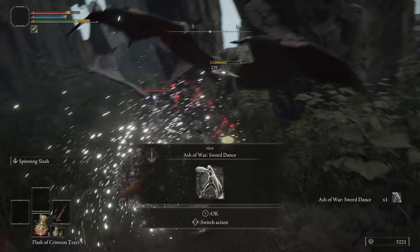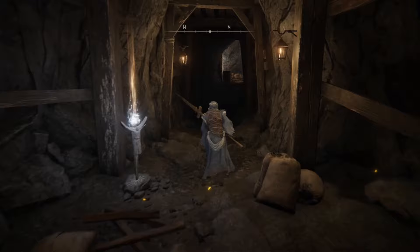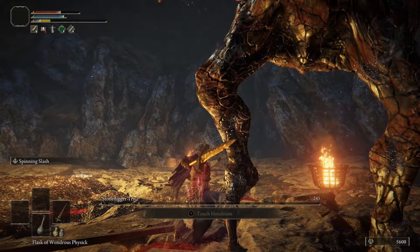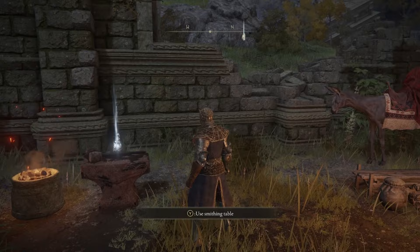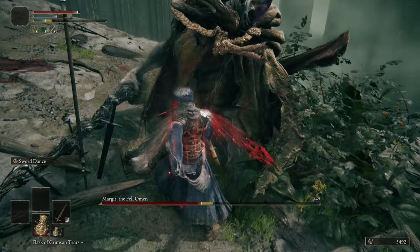Before fighting Margit the Fell Omen, head back to Limgrave and go to the Limgrave Tunnels dungeon shown on the map. Run through and get every smithing stone you can find — some miners will also drop them. Make your way through and kill the Cave Troll at the end. This should give you enough runes to upgrade your weapon to level three. If you're missing one smithing stone, head back to the Church of Elleh — there should be a Smithing Stone level one sitting on the anvil. Then head back to Stormveil Castle, and between your flask, weapon, Ash of War, and your levels, you should be more than able to take down this boss.